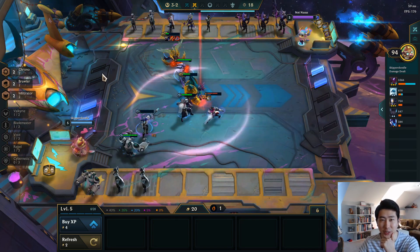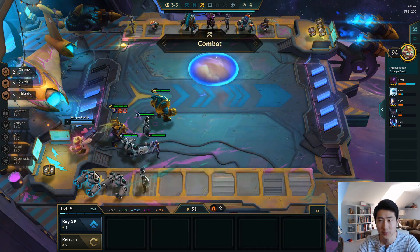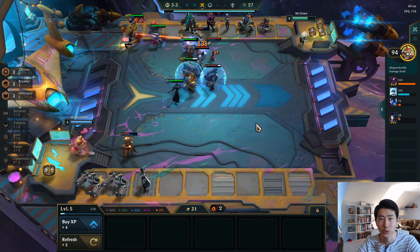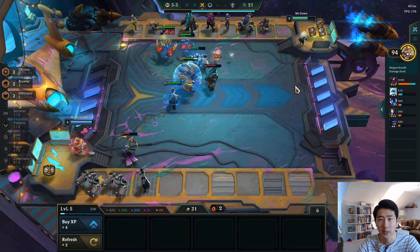Yeah, that's like a one-shot kill. Okay, let's sell the Shen, go for Twisted Fate so we can make econ here. We could also three-star the Blitz as well — three-star everybody. If we slow roll we should be able to three-star Twisted Fate — we already have two of them, two-stars on the bench. Just trying to make our money back right now.